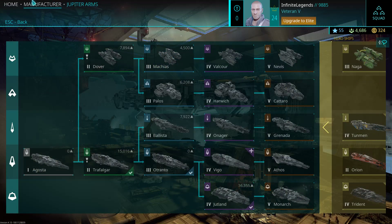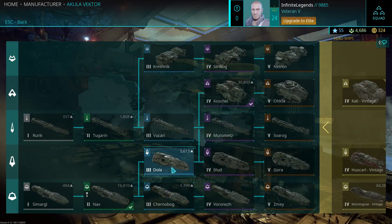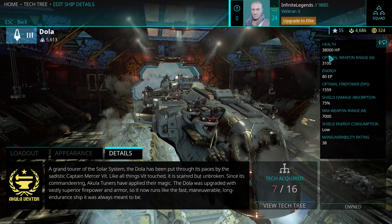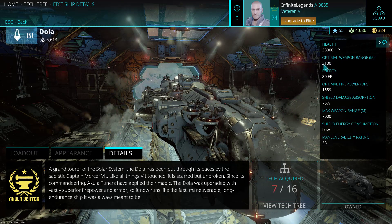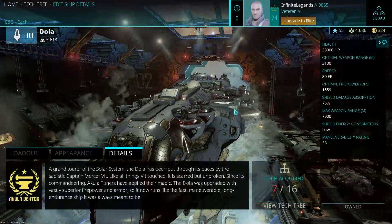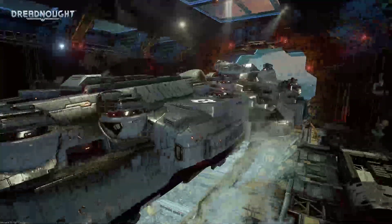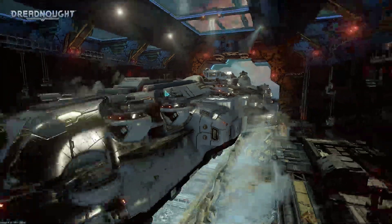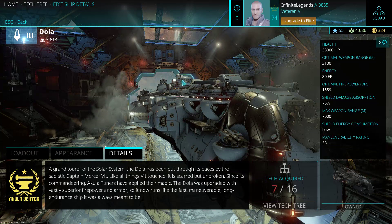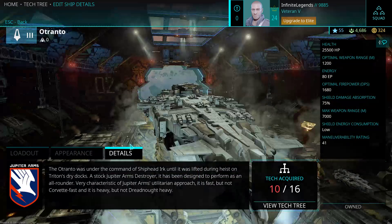Comparing those to other ships, there's really only the DOLA since the light destroyer is only tier 4. The DOLA comes in at 38,000 health, so it has much more. Its optimal weapon range is also longer, but the velocity of those guns is slower so it's harder to hit. It has the same energy, slower maneuverability, and level firepower of 1,559. So even though it has longer range, its average DPS is a bit lower. The DOLA fits more of a longer range role while the Otranto fits medium to short range.